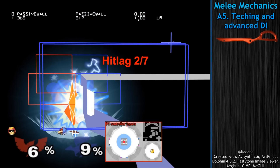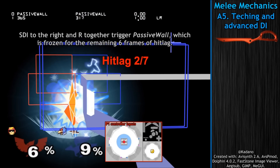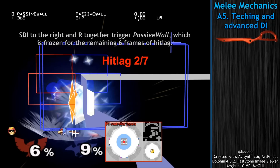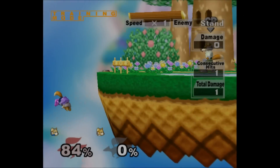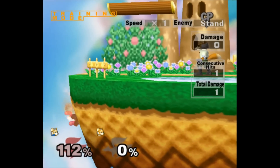When you manage to wall tech, the remaining frames of hit lag still happen, so if you're hit by a weak or a strong move, the timing on when you can act out of your tech will change. This is why Fox and Falco often mess up wall tech instant illusion.